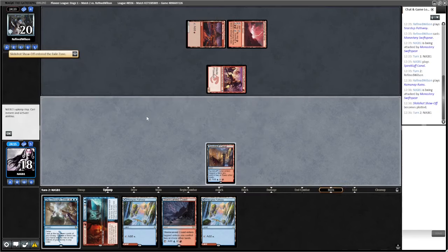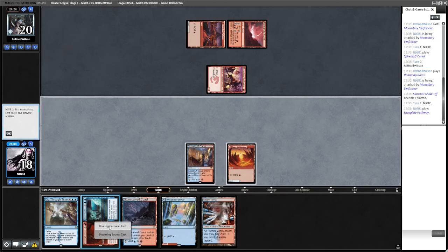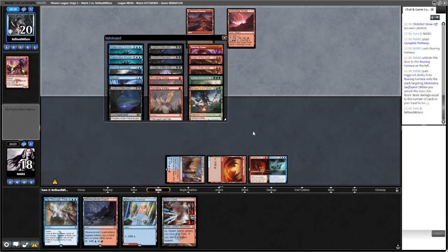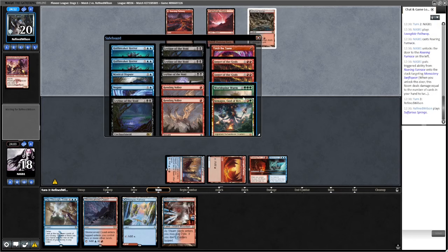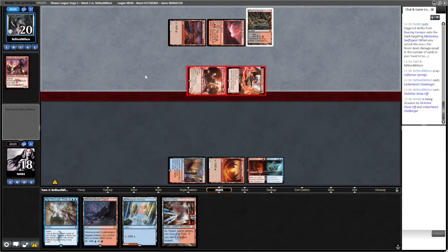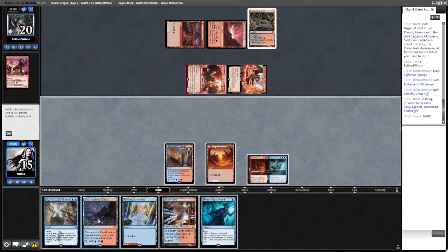They plot a Show Off - let's go Roaring Furnace to deal with that. Yeah, I think we're probably just going to get run over here. I don't have too much in the sideboard against this. More spot removal is good against this - I think we probably want the Wurm. Three Steps Ahead is actually pretty good if they don't do anything.